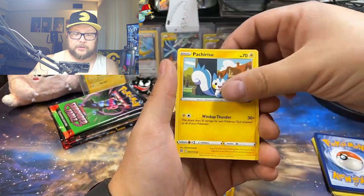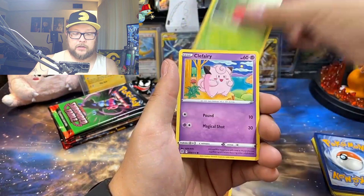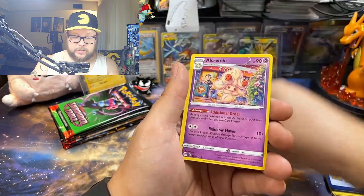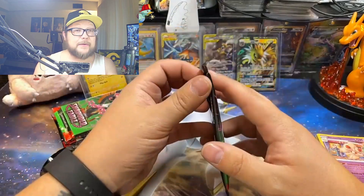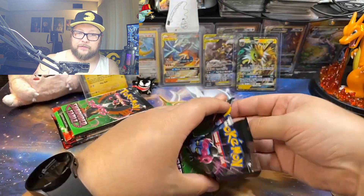Brilliant Stars, come on. Pachirisu, Golett, Corphish, we got the Solft, Shroomish, Clefairy, Monferno. More Shrouded Fables, let's go! 46 Wheel Wednesdays, huh? Time flies when you're having fun, man, and I've been having a blast.